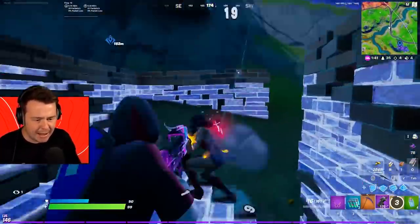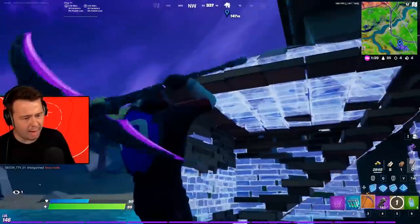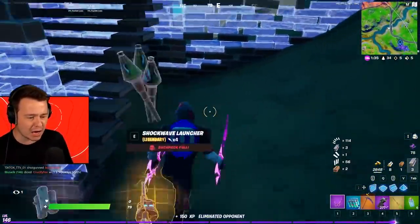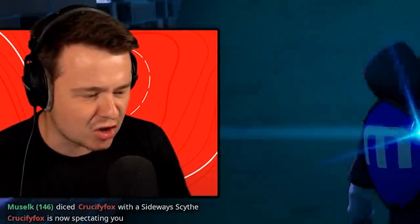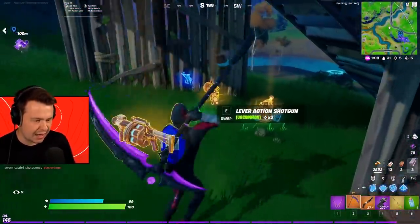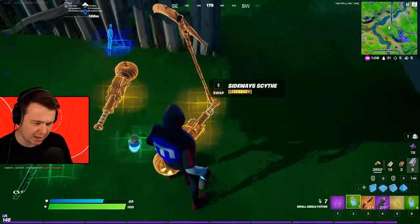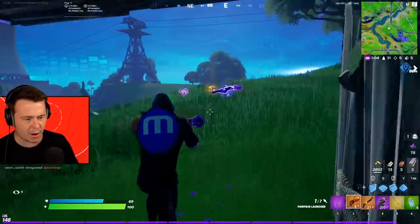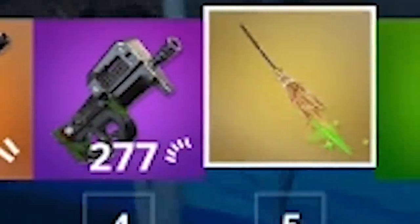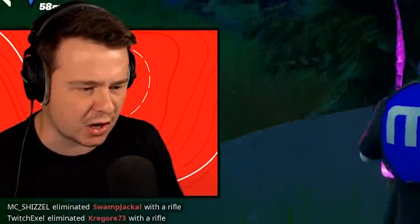Hey there buddy, how you doing? Get absolutely dunked, kid — you're trash trying to take my loot! Let's see what we get — a lever action, a scythe. You know what, I'll take an RPG too, why not. I feel like I can make this loadout work — it's a pretty solid loadout all things considered. Now let's find ourselves some enemies.